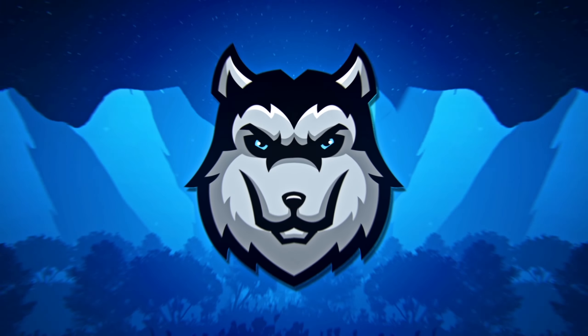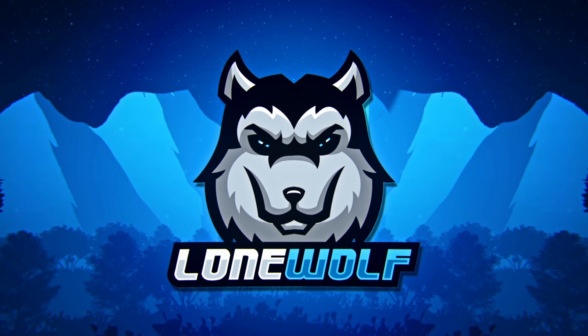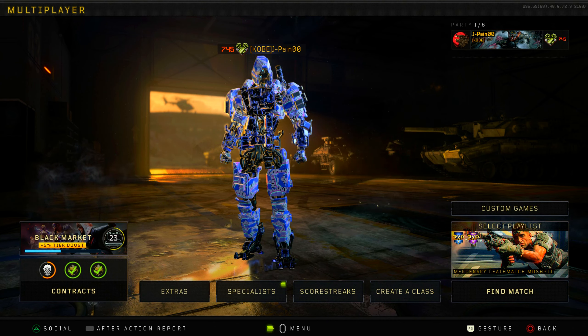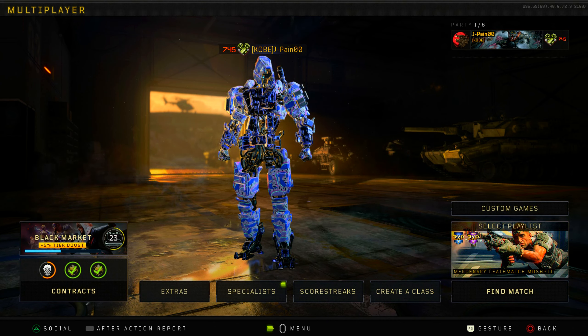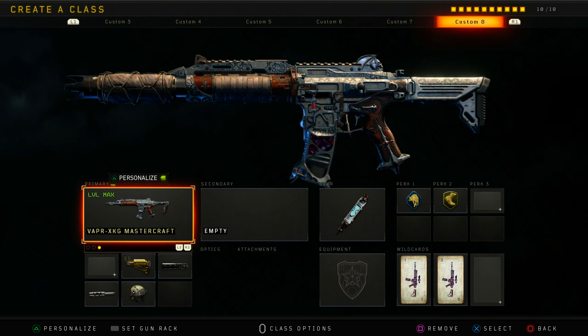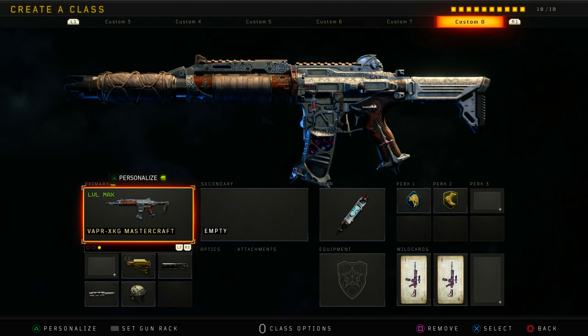If you guys have been paying attention to the Black Ops 4 videos, I've been purposely avoiding one assault rifle that I just don't like — it's my least favorite assault rifle, one of my least favorite weapons in the game. Today we're using the Vapor XKG. It's just something about this weapon I don't like.